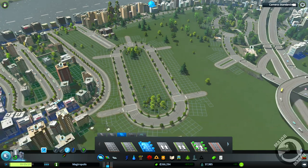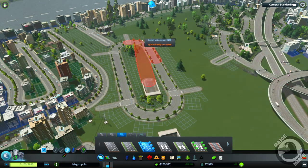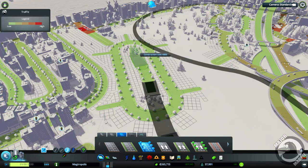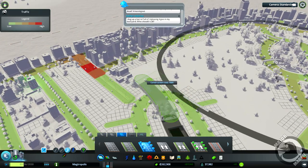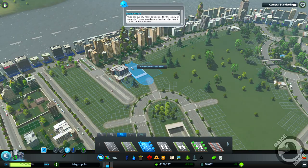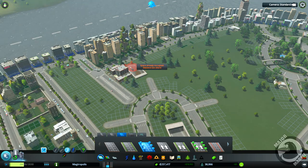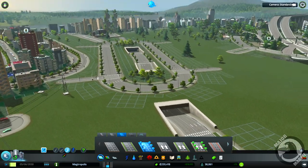I'd like it if it was straight, which it's not going to be. Okay, then we're going to go there, and then there, and then back down to there. We have the old subway in there as well — I forgot about that — and then to there and then back up, probably there. That'll do for now. That doesn't look too bad — it's not quite how I imagined it.